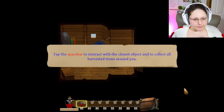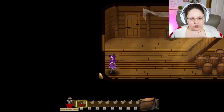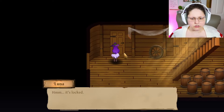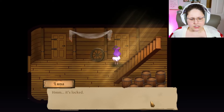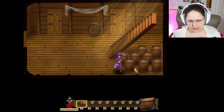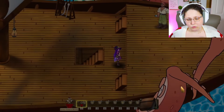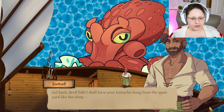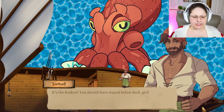Tap the spacebar to interact with the closest object and collect all harvested items. I'm outside — is there anything? I can't go back. So if I miss something in that first room, I'm screwed. It's locked. Can I have this net? Can I check the barrels? I guess I'm going above deck where I shouldn't be. 'Oh no, Sinbad! Get back, devil fish — I shall have your tentacles hung from the main yard!' What on earth is that thing? It's the kraken!